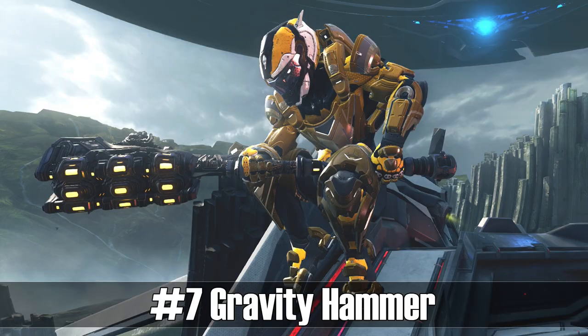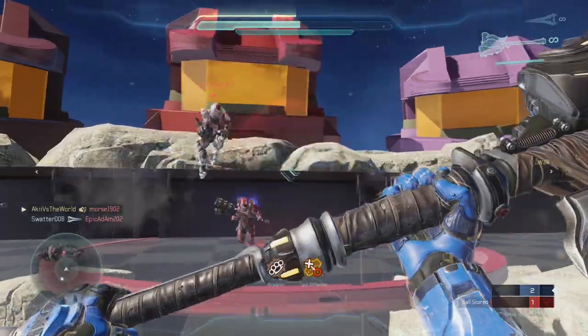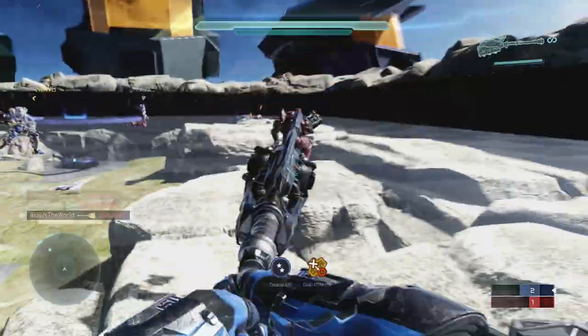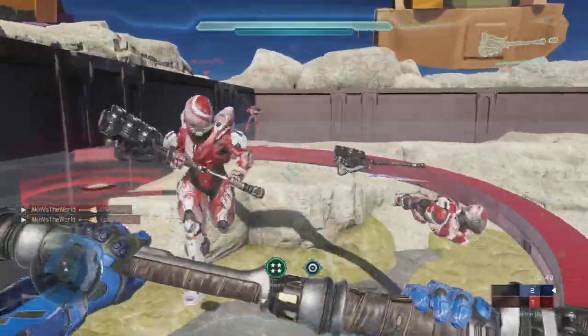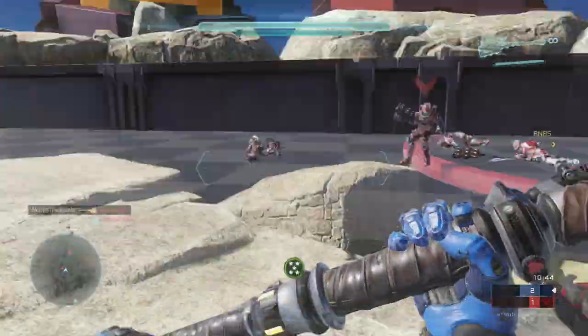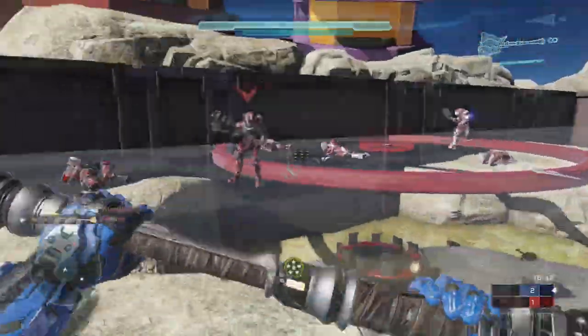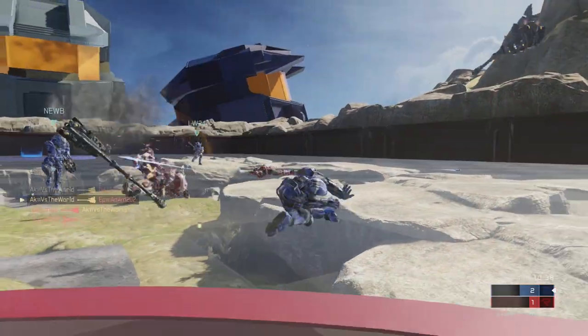Up next at number 7 we got the Gravity Hammer. I was really considering putting the Energy Sword at number 7, but I thought it has to be way more satisfying to just squash someone with a Gravity Hammer instead of just slicing and dicing them. Another reason I'd choose the Gravity Hammer over the Energy Sword is that you can use it to kill multiple opponents at once, while the Energy Sword can only kill one at a time. And have you seen the assassination you can do with the Gravity Hammer? You wouldn't wish that on anyone.